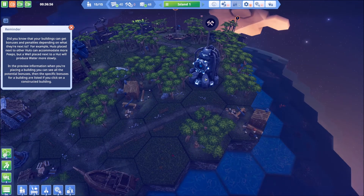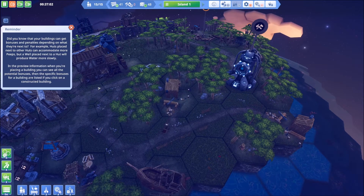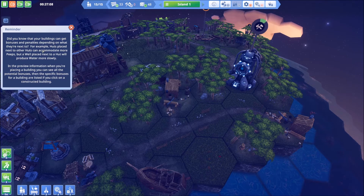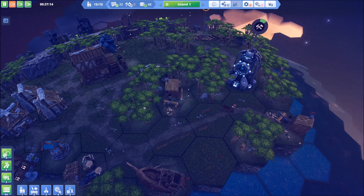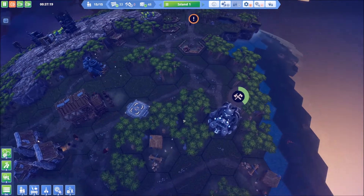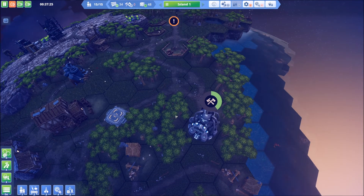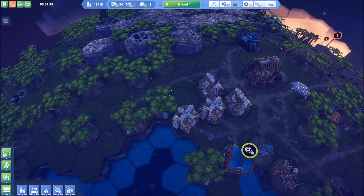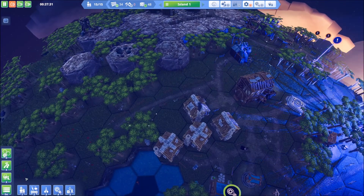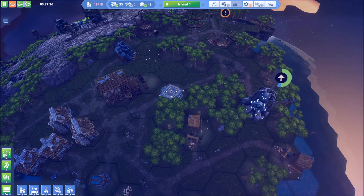We've gotten started on that. Let's make this a high priority so maybe they'll get to it pretty quick. Did we know that our buildings can get bonuses and penalties? Yes - putting huts next to other huts gives you more capacity. Now that I look at this we might be able to squeeze in - get rid of another forest and put in another woodcutter over here. I'm seeing opportunities everywhere. Let's build a couple more huts, and we should have some tools now.